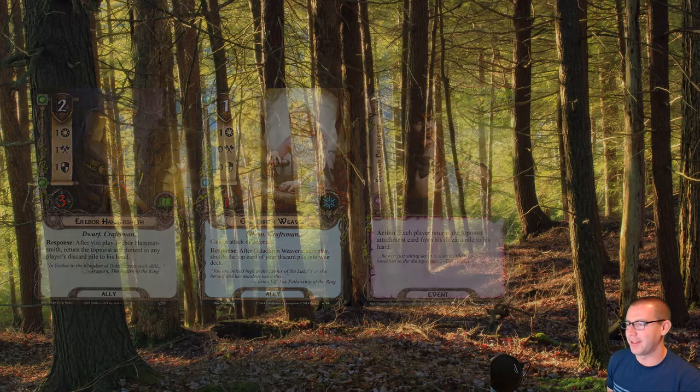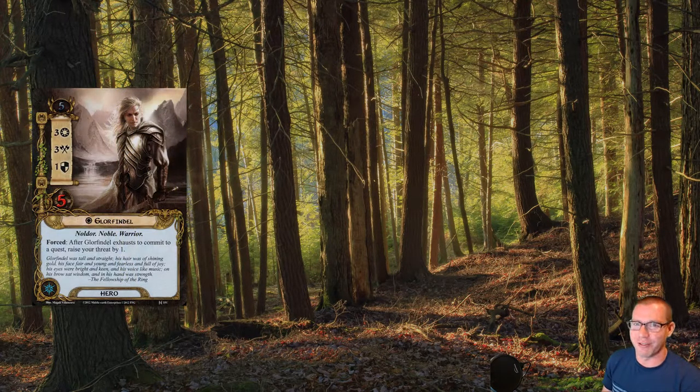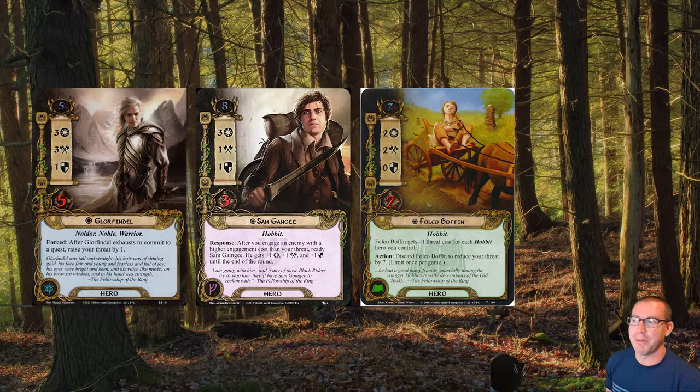You may be wondering what heroes we're going with. As you have noticed, this is a three-sphere deck, of course. I decided to take a little break from some of my usual standards, so we are going very low threat and high willpower, comparatively speaking. We're going to start off with Spirit Glorfindel, everyone's favorite OP hero that I think is honestly not that great. He's cheap, he has three willpower, and he allows us to use Asfaloth. We've got Sam Gamgee, who gives us leadership access plus three willpower right off the bat. Our threat is also pretty low, so there's a good chance we'll be able to trigger his ability and use him to attack. And we're going to round it off with Falco Boffin, who I kind of absolutely love. He comes in at five threat. We are probably not ever going to discard him, but he's got two willpower and two attack. He's Glorfindel-lite.